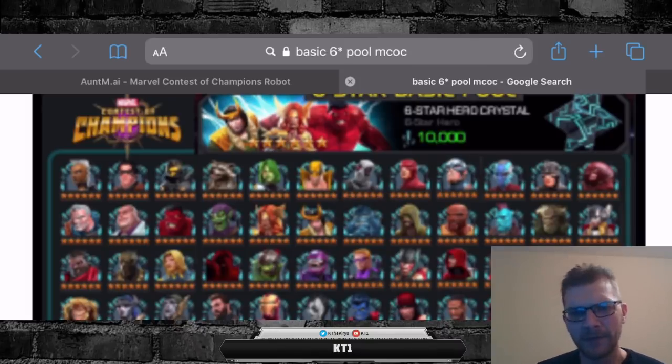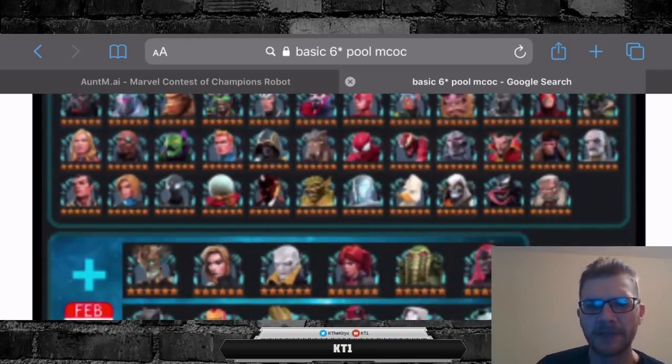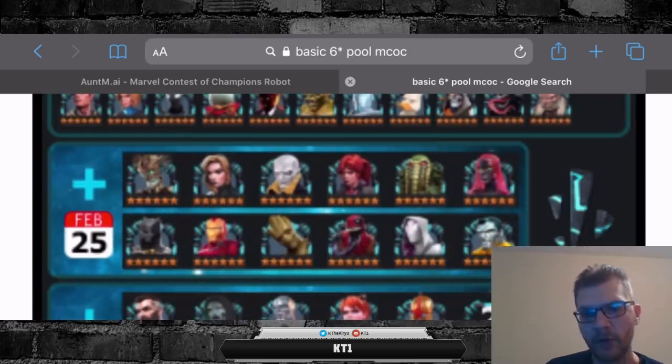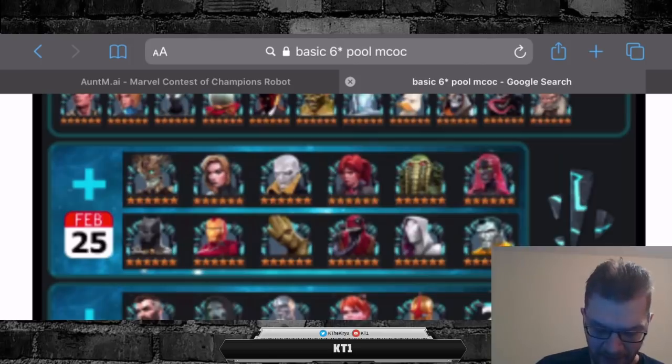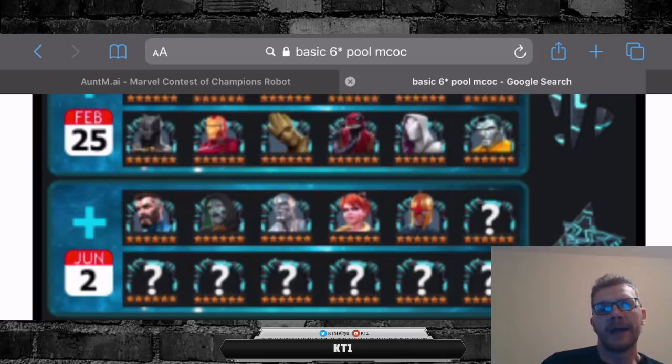The base idea is we're going to go through the numbers, but currently in the six star basic hero crystal we have about 109 or so champions. In total in the game we have 169 champions available overall. On the 25th of February we get 12 more champions added, which is going to put the total up to about 120 champions in the basic hero six star crystal pool. Adding another 12 would put it at about 132 champions.